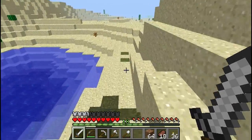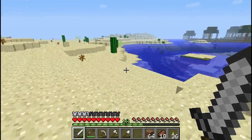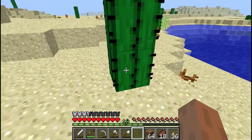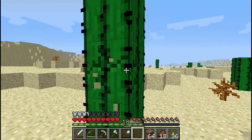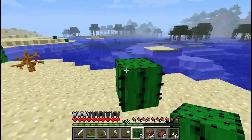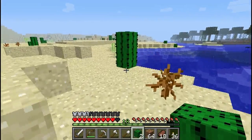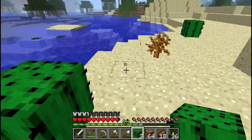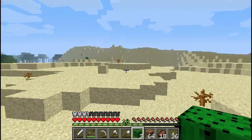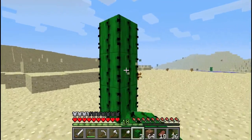So here are cacti. Cacti are only found in deserts, though you can grow them elsewhere. To collect cacti, you can leave them growing in the environment by just collecting the second one and leaving the bottom one. Now if you walk into a cactus you will take damage, which is unpleasant — so try and avoid walking into them. They also damage mobs as well, so you can actually use these to make defences if you wish.